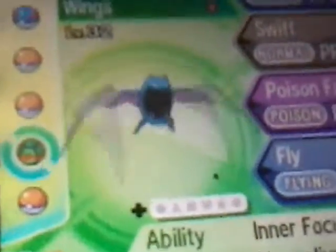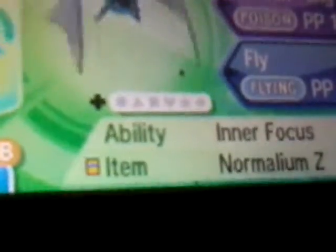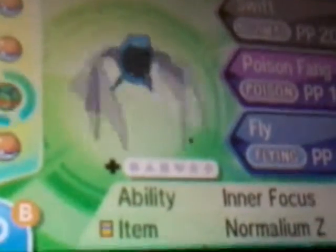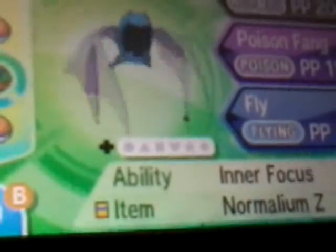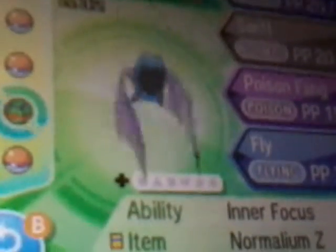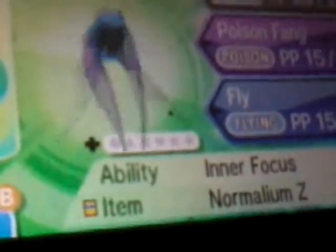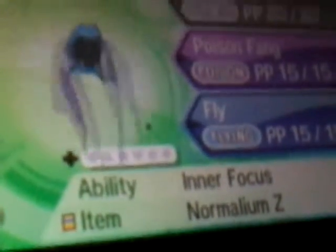Next up is Wings the Golbat at level 32, tied for third with Sparks. Ability: Inner Focus — I'm going to try to keep it or Mr. Snuggles in front, because Inner Focus means it can't flinch. So if someone uses Bite, it won't flinch. Moves are Air Cutter, Swift, Poison Fang, and Fly. I gave it Normalium Z because there's no other Z-move it can learn right now.